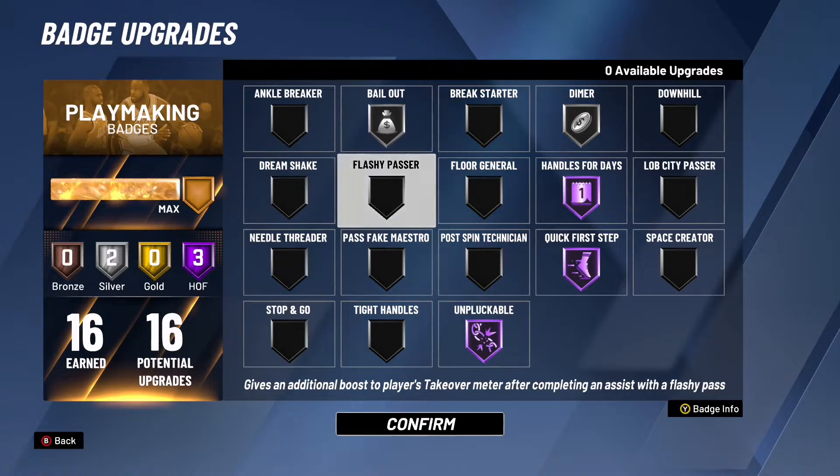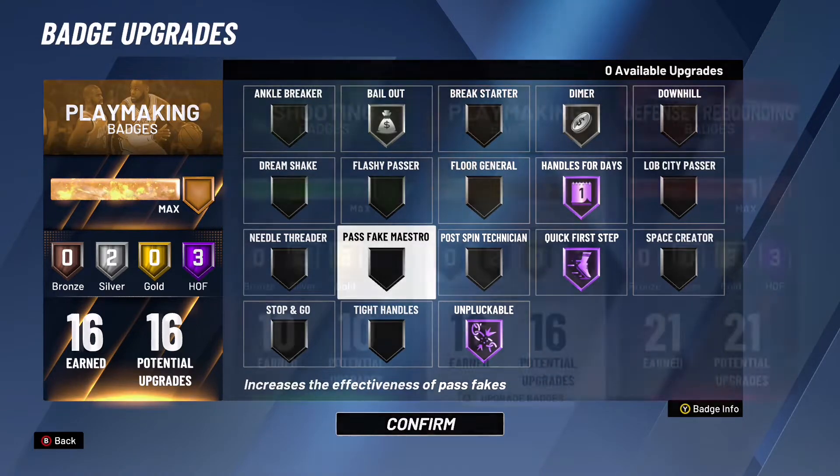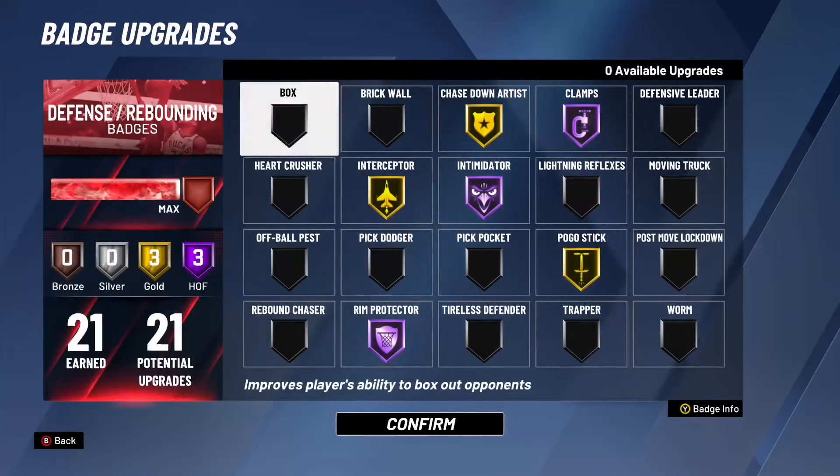I also got hall of fame dimer, which is very popular because people be spamming me, but you can honestly take off dimer and put ankle breaker on or something like that if y'all want to break ankles. I break ankles anyway but my teammates be missing in the corner. For my defensive badges, I got chase down artist on gold, clamps on hall of fame, intimidator on hall of fame, and pogo stick on gold.